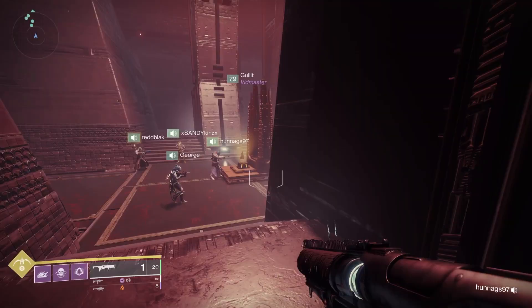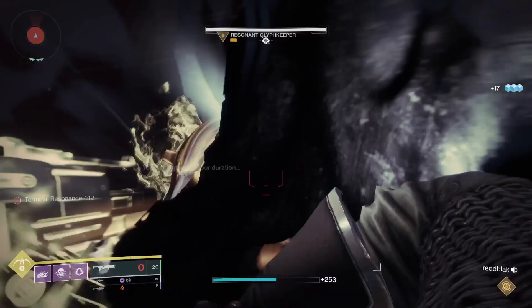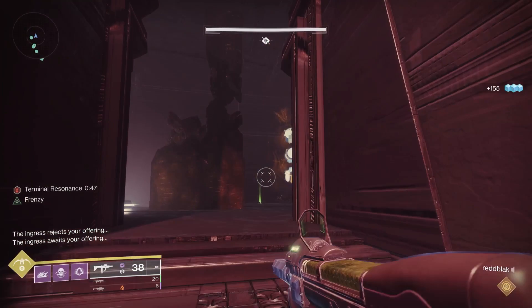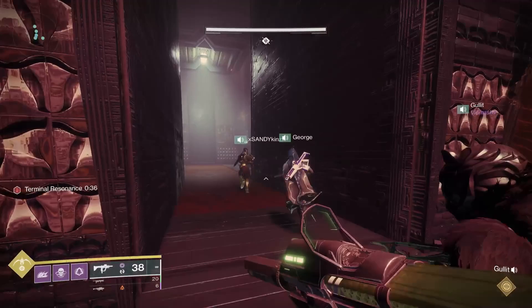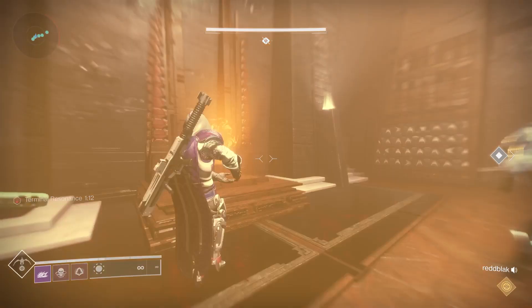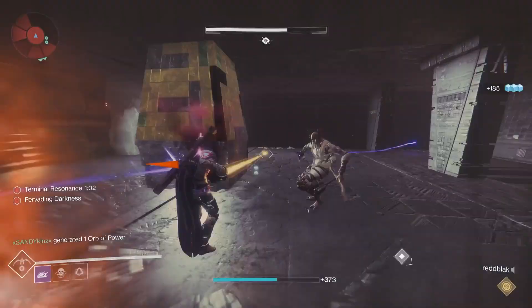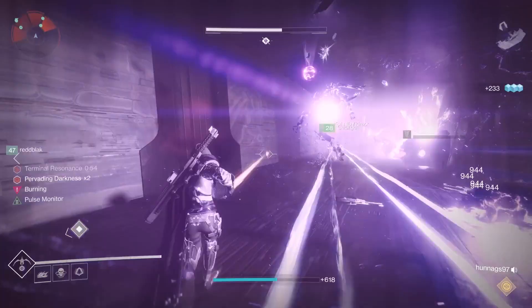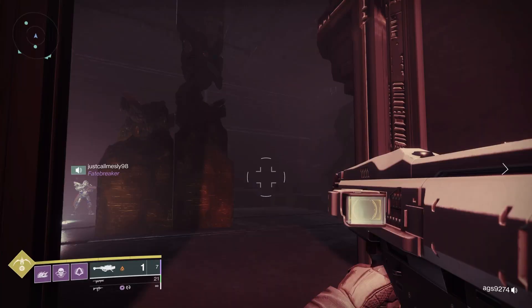Now let's talk about glyph keepers and symbols. You're going to see a common theme of things on the right and things on the left. Glyph keepers will show up in waves depending on the room. There's a scorn glyph keeper — players without relics can read the three symbols above them when killed. The taken glyph keeper can only be read by someone holding a relic, but any relic works. Between the scorn and taken glyph keepers on each side, look for the one symbol that's common between them. That's what you need to shoot on the door to progress to the next portion of the encounter.